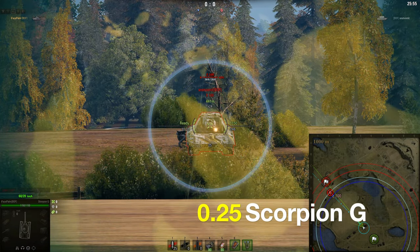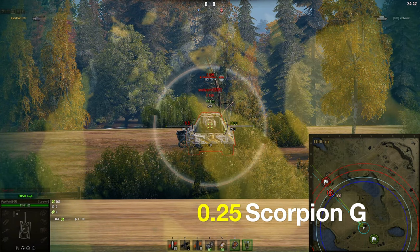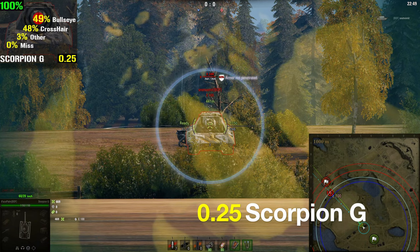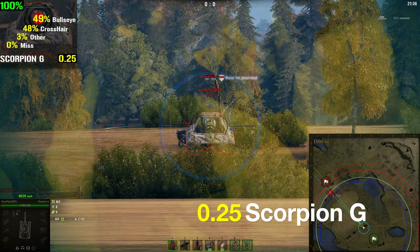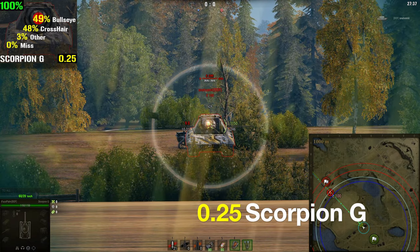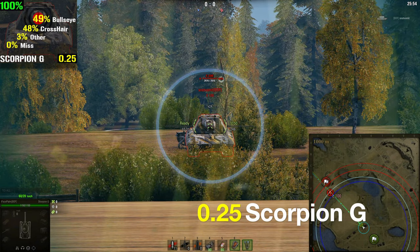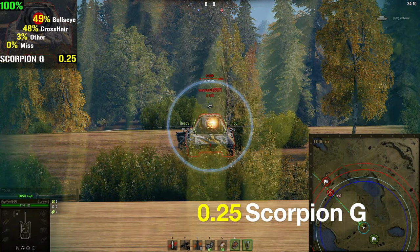For the first test we are using the Tier 8 German Scorpion G, which with its current setup is achieving a gun dispersion value of 0.25. Notice the statistics in the top left corner which indicates the total results, and behind the figures you can see the outline of the E100 tank, where the red area is the bullseye. The area around the red bullseye circle is marked with two black lines and counts as a crosshair hit. The 'other' category means any shell that did not hit the center nor the crosshair but anywhere else on the tank, and the 'missed' category is the amount of shells that did not hit the tank.